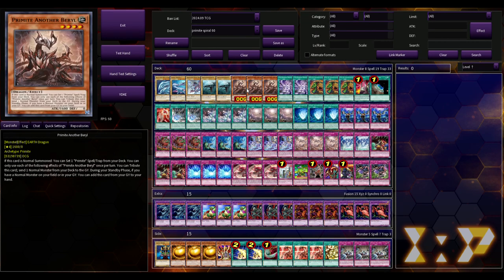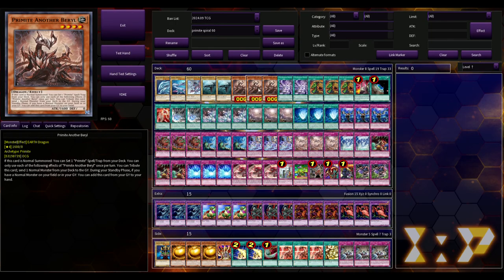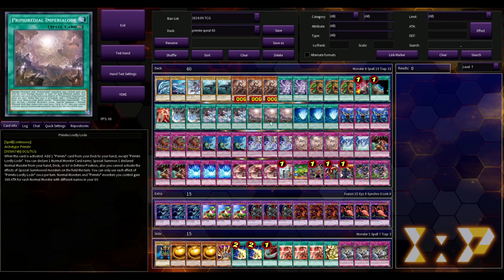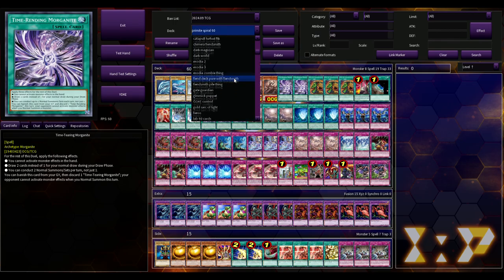To bring it all home: this deck doesn't have a lot of experimentation around it, especially in a format that's not very good because of Fiendsmith Snake-Eye, Tenpai, You-Bell, and everything we saw last format. Even though the format is diverse, if you're a rogue player going up against Snake-Eye Fiendsmith opening the nuts, you're probably going to lose. But with a deck like this that hasn't had much experimentation, you can actually pants these meta decks.